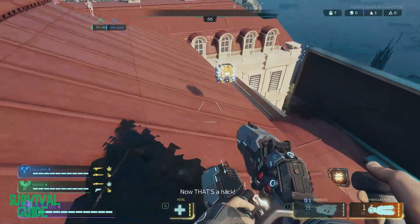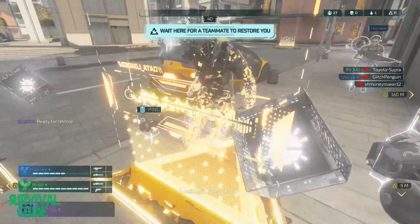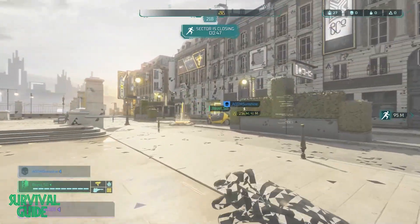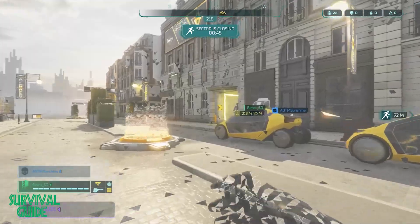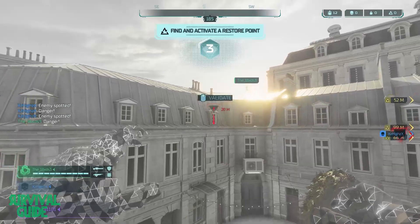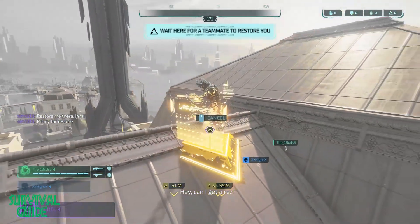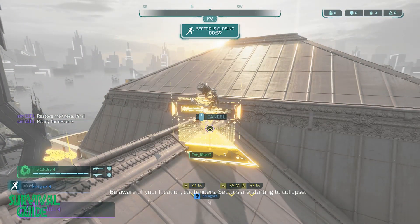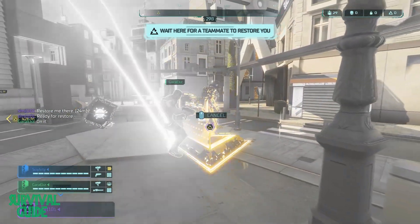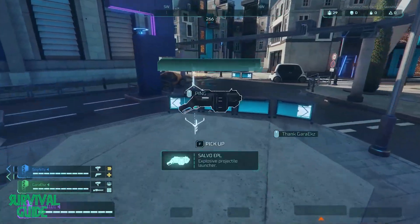Another one of HyperScape's major differentiators is how death and revives are handled. When you die, the match isn't over — you become a ghost and can move around the map pinging enemies, weapons, and mods so your teammates know where they are. It's invaluable, and something that might eventually be patched out, but make use of it while it lasts. Once you've decided on a revival pad you want to use, make sure to ping it — it will help your teammates find you and get you back into battle. While you wait at the pad, ping any enemies nearby so your teammates don't get an unpleasant surprise when trying to help.